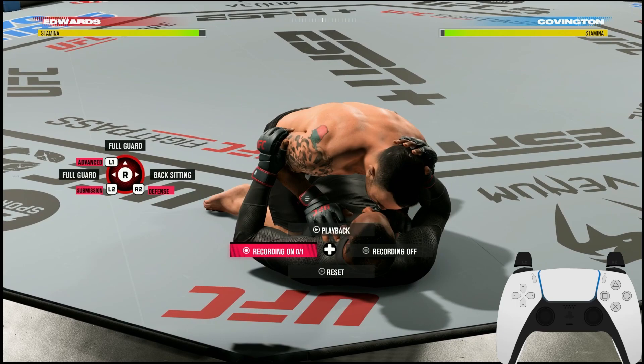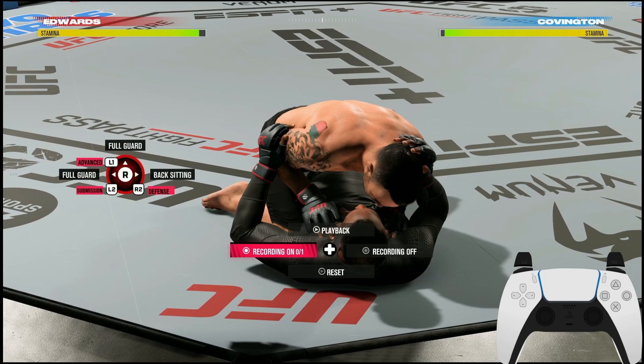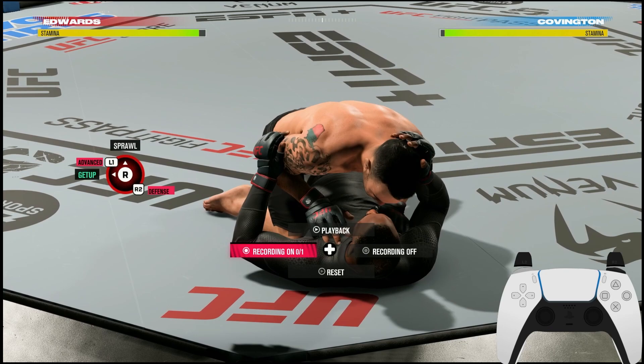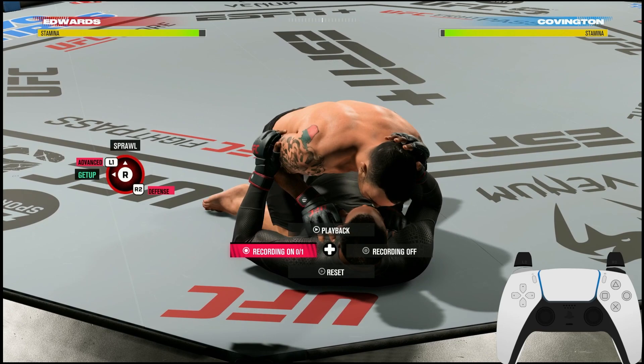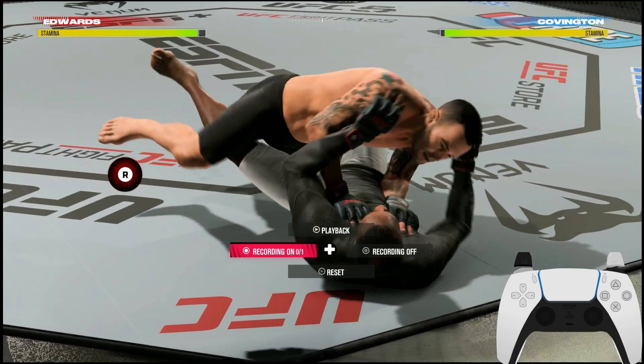In half guard and side control, to actually get up you're going to use something called an advanced transition. I'm not going to cover all advanced transitions today — that's for a more advanced tutorial — but we'll use them to get up. Whether in half guard or side control, hold down L1 or LB on your controller and go whichever direction the get-up is highlighted green. Sometimes it's left, sometimes it's right. Go that way and you're able to get up. You do have to be careful about setting it up properly.